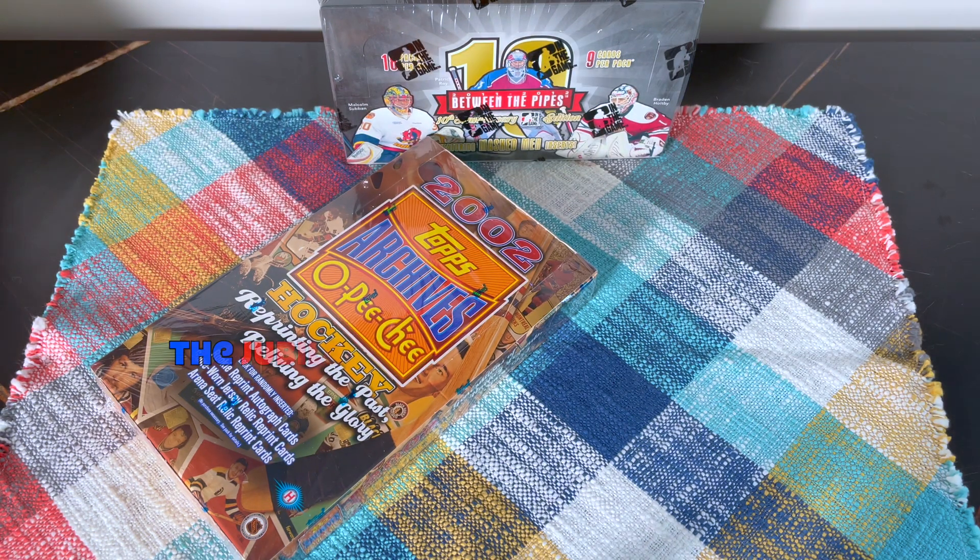Very nice — it's a Bobby Smith relic jersey, very cool. He was on the Habs when they won the Cup in '87. Continuing on — there's the Eddie Johnston, Westfall, there's the Bernie Parent rookie card, and the Darryl Sittler rookie card — amazing stuff. Dennis Potvin, Wayne Cashman, Yvon Cournoyer...